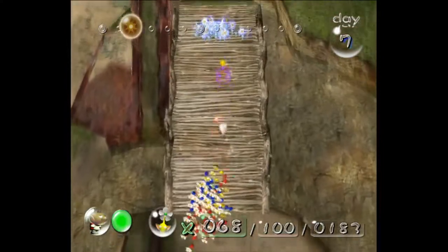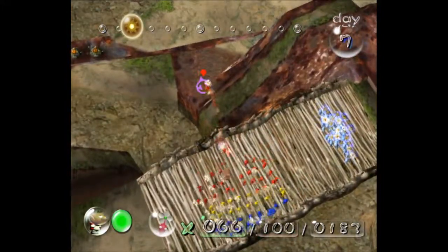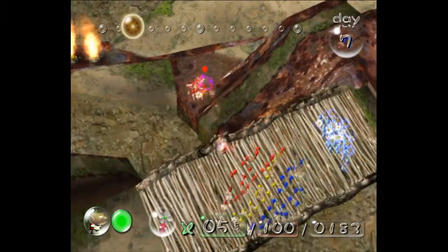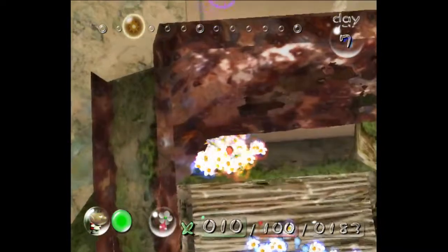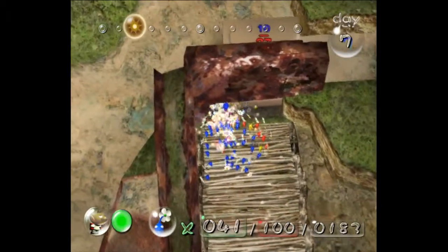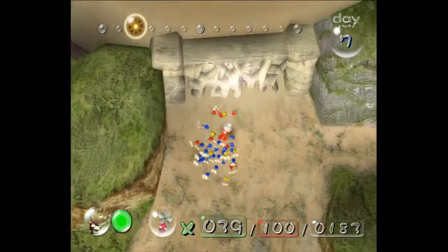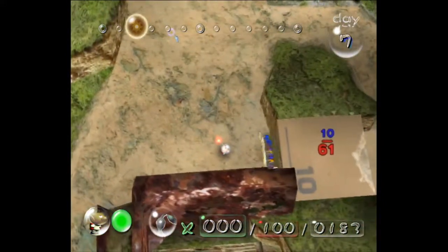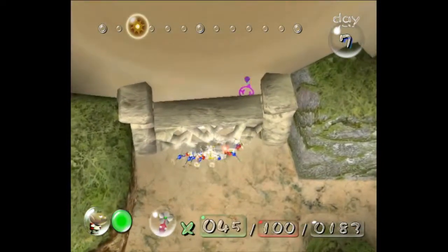You're supposed to use the reds to get over here to do a puzzle, but you can just throw any type of Pikmin there — I usually use my yellows. You do have to finish pushing that box, or else you can't carry the secret safe later on. So finish pushing the box, and while that's finishing, put the rest on here.